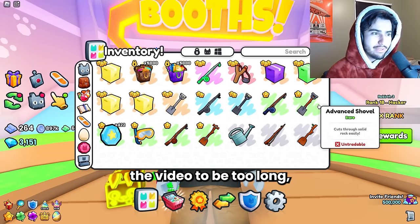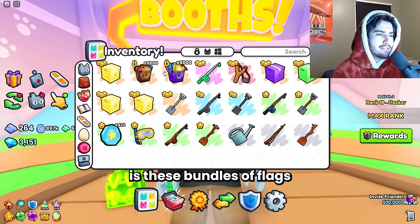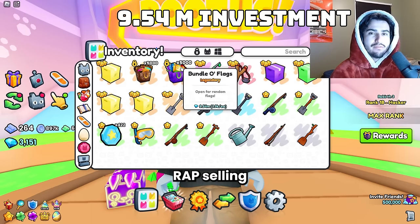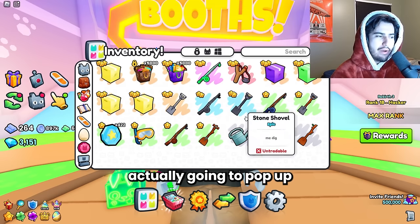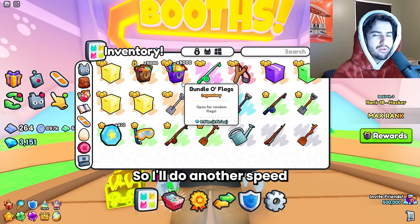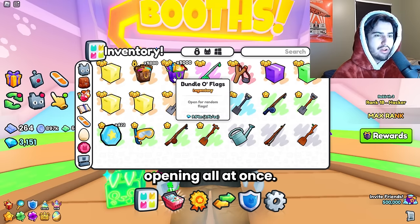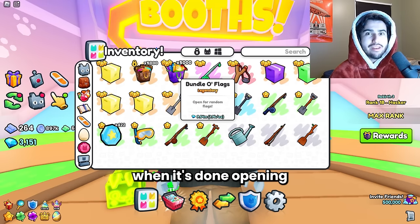So I don't want the video to be too long, so we're going to keep moving ahead. The next in the line is these bundles of flags, which are worth 9.54 million rap selling for about 1.9k each. These ones are actually going to pop up in this inventory. I'll do another speed-up of me opening these just so you guys can see them opening all at once. Let's not delay this any longer — I'll see you guys in a second when it's done opening.